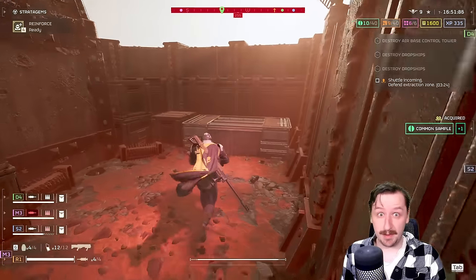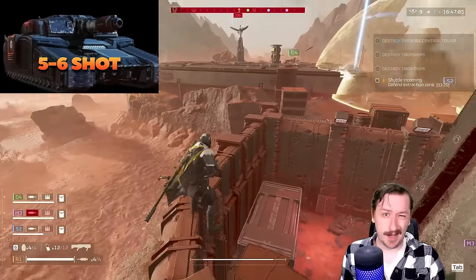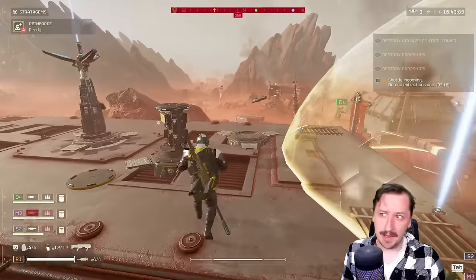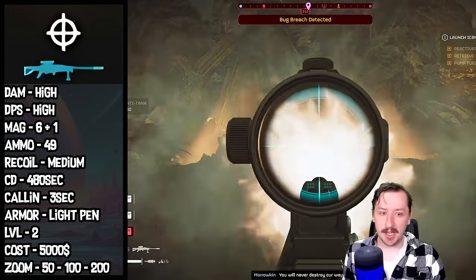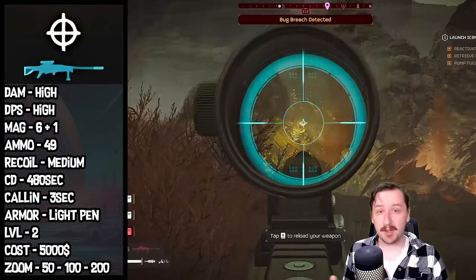The Anti-Material Rifle is probably the best weapon for taking out hulks. You can also take out tanks and towers with this, as long as you hit them in the weak spot — this will take about a full magazine to kill them, but it's not such a big trade-off, especially since you get six magazines for this rifle. It holds six rounds inside the gun plus one in the chamber, so seven rounds total per magazine.